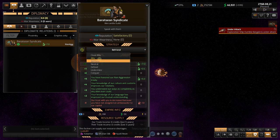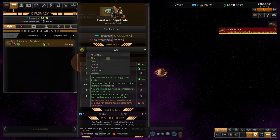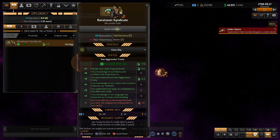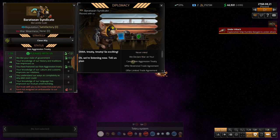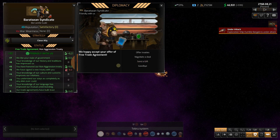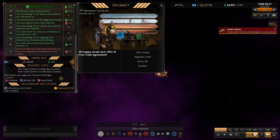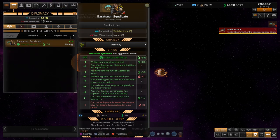I'm switching it from auto to manual and setting our diplomatic goal to close ally — they're Teaks, after all. Speaking with them, I'm going to offer a free trade agreement. We're freely trading with them now — that's exactly what we want. Plus 32 relations. We want to be as close to these little Teaks as possible and trade with everyone we can.